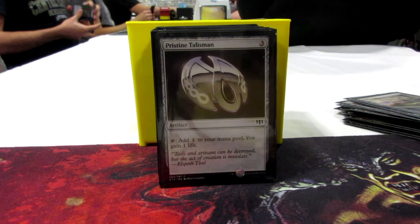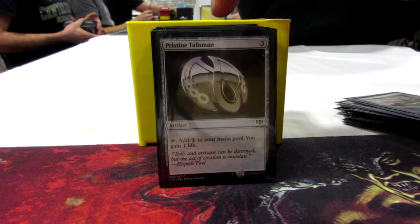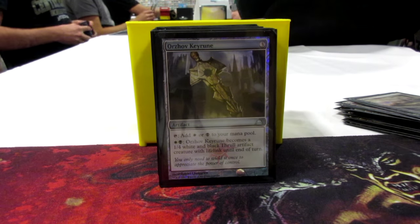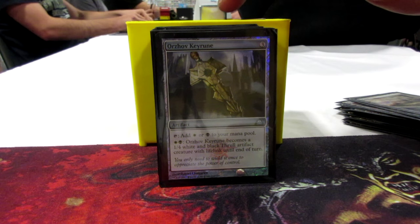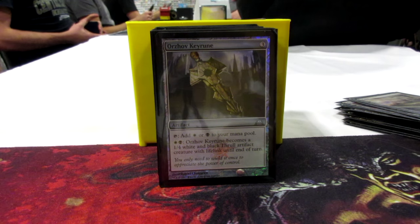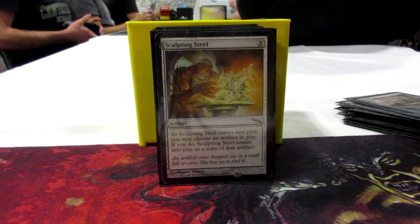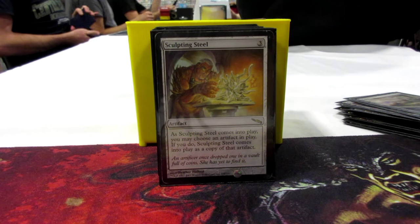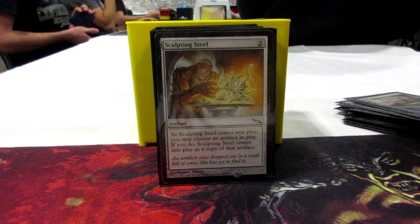On to my few mana rocks. Pristine Talisman lets you gain a life every turn to make Karlov bigger. The Key Rune turns into a 1/4 with lifelink and can give you mana — great for Karlov. Sculpting Steel to copy somebody's Sol Ring most likely, or one of your cool artifacts.